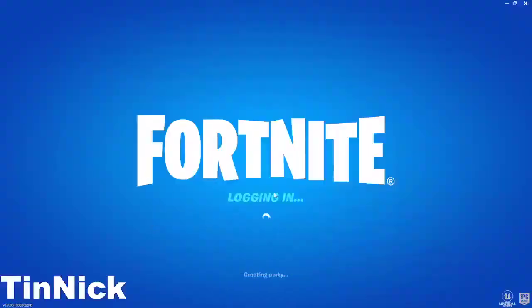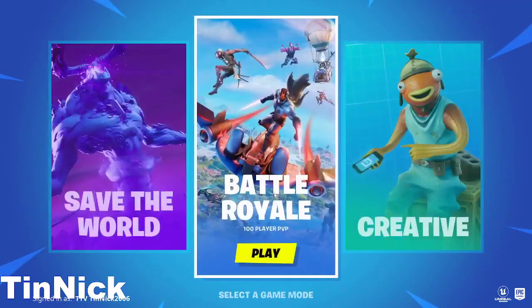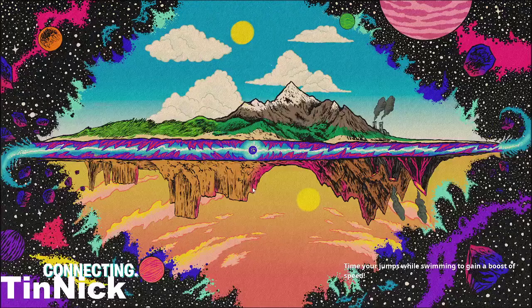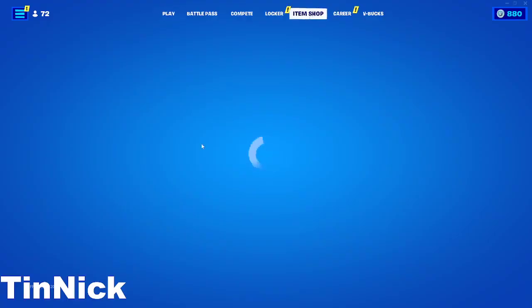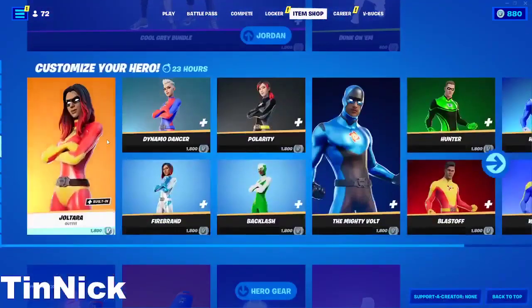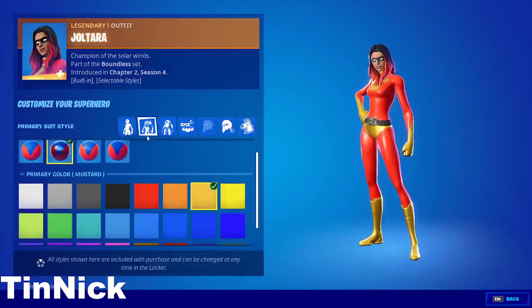Welcome back guys. I'm going to show you how to get the Superman skins — the white form and the black form. If you guys didn't know, you can get the white and black versions for Superman. If you don't know what I'm talking about, I'm talking about the item shop new skins, as you guys can see right here.